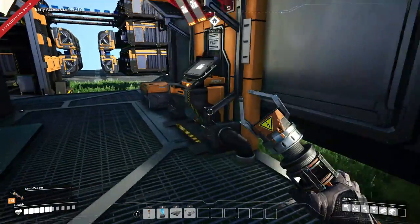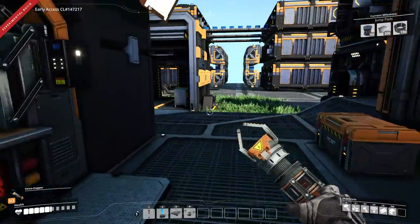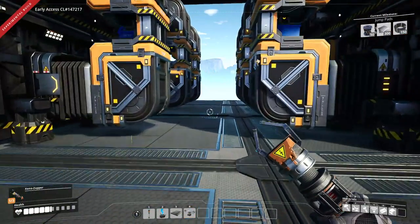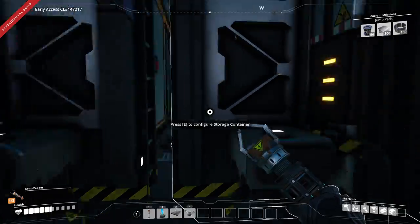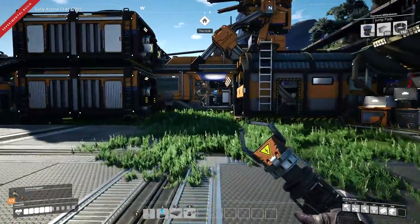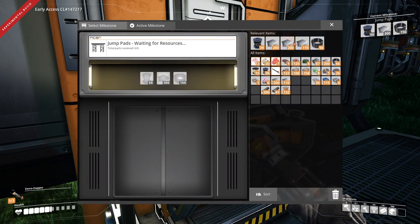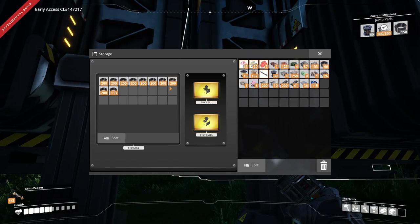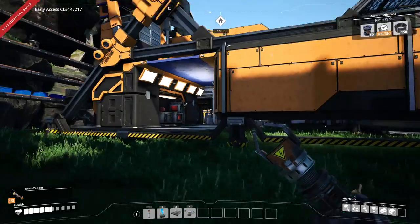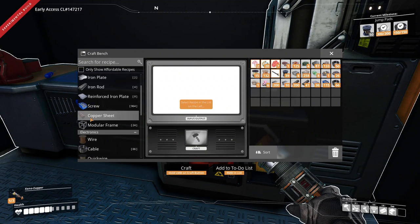Let's get the last thing researched — jump pads. We need 50 rotors. We're not even close to that. 300 and 150 — do we even have those other two? We've got 300 of that though. Let's get some more cable. Then we're going to have to construct some rotors, I think. Only four screws.